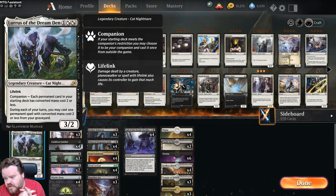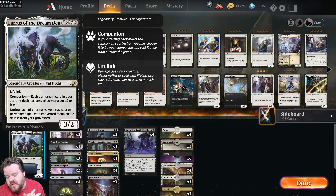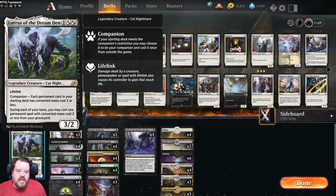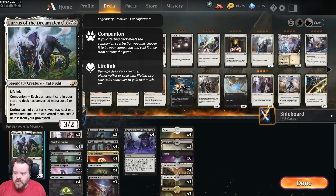So Lurrus — what does it do? Companion: each permanent card in your starting deck has converted mana cost two or less. And during each of your turns you may cast one permanent spell with converted mana cost two or less from your graveyard. So as we're sacrificing stuff and things are dying, they keep coming back.